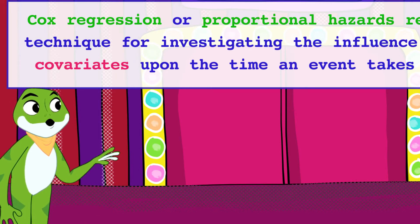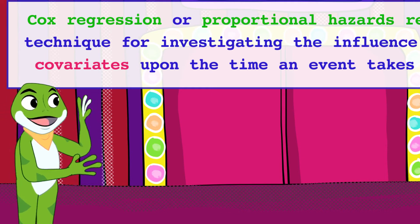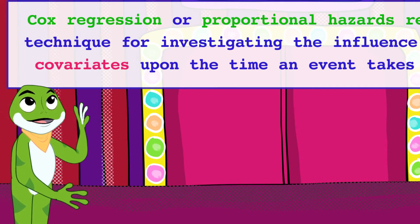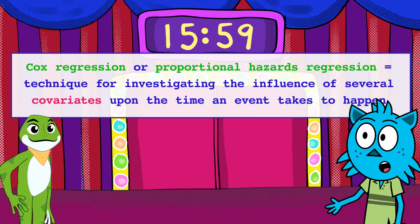Oh, I see. This means that Cox Regression has a lot of flexibility and allows us to model the impact of each player characteristic on survival. That's right, Zippy. These characteristics are called covariates.